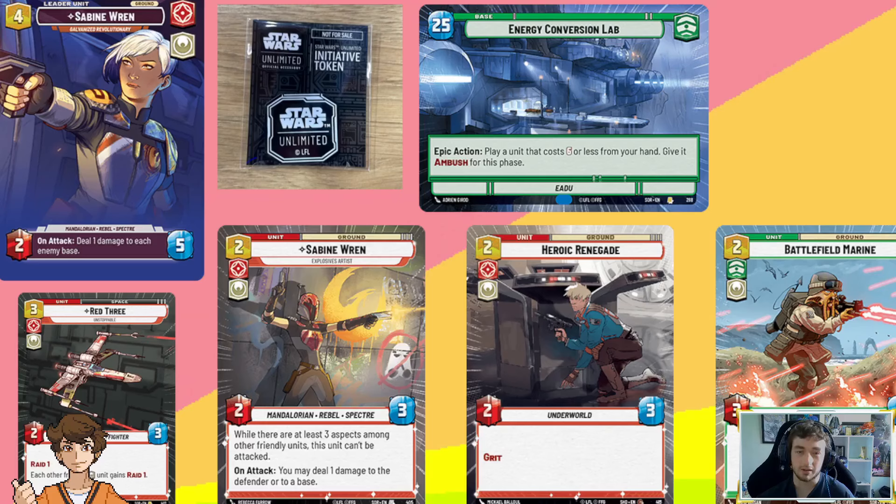The most valuable resource in the Sabine matchup is the Energy Conversion Lab epic action. It's a crazy skill for both players — both have access to Poe and Wrecker, which are huge comeback tools for board presence and burst damage. I think the reason I lost my one match was because I wasn't using ECL correctly. If I'd used it a little earlier in the game where I was one damage off lethal, it would have saved enough health and developed my board to turn the tide.